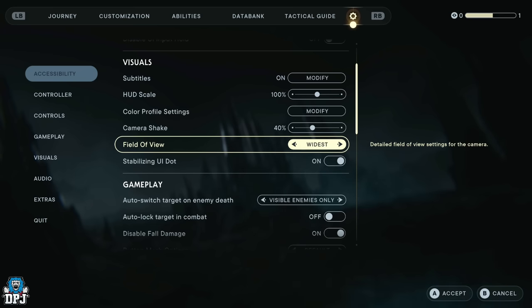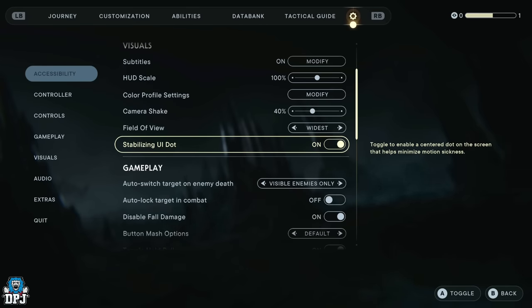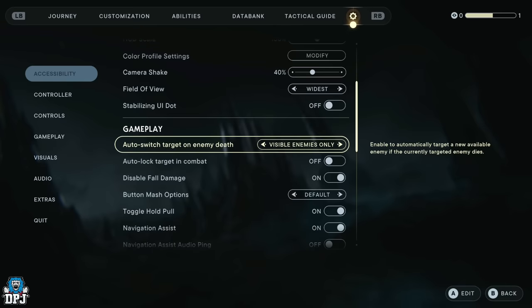Field of view I definitely have on the widest — default is horrible, you want to see more of your player, so the widest is definitely the better option. Now for stabilizing UI dot: this toggles a centered dot on the screen which helps minimize motion sickness. I don't get motion sickness, but in third-person games like this I like to see where my player is actually looking, and this helps with that a ton.